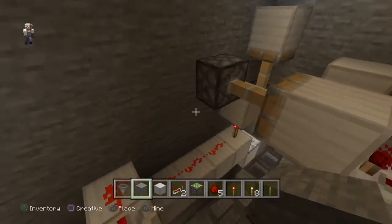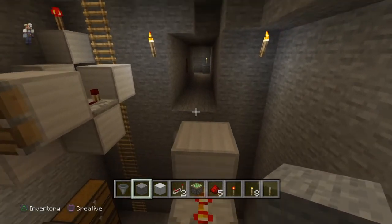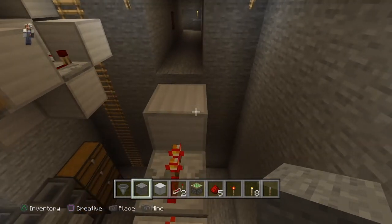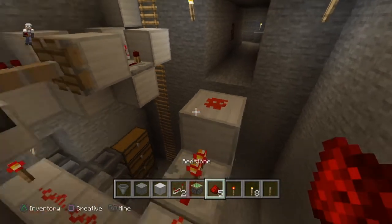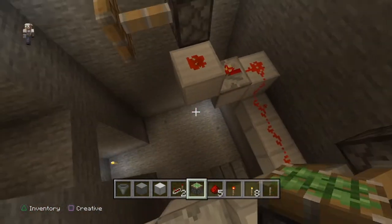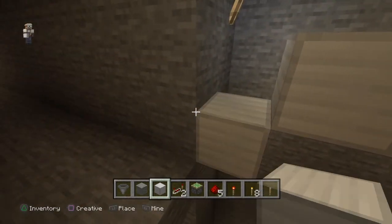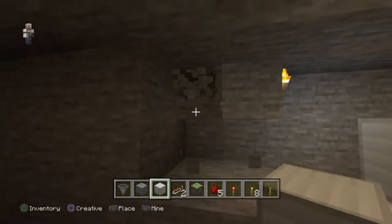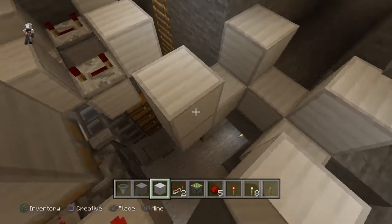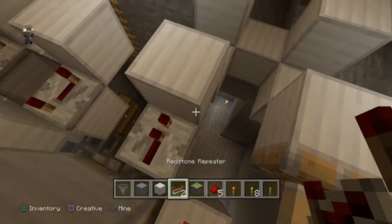Now we need to get this other clock going to run all the way down the side to run the nine water dispensers. To do this one we're going to start with a redstone dust there and get our pistons in — one here and one here with a block on each. We're going to send the pulse into this clock.